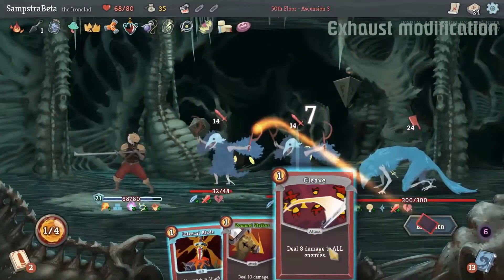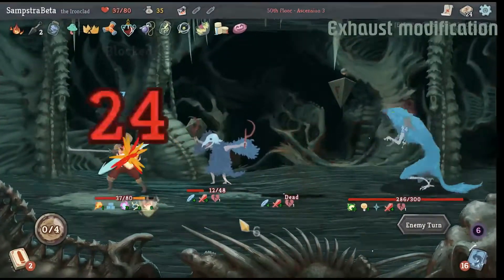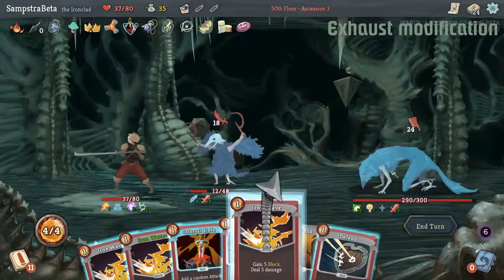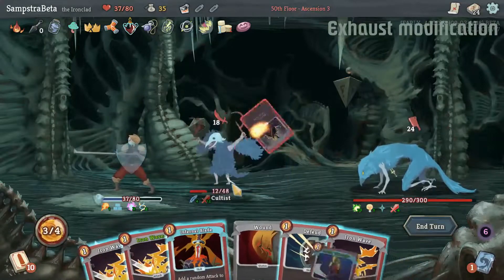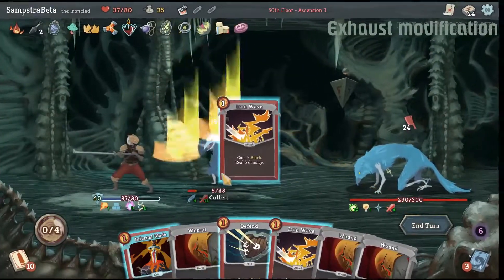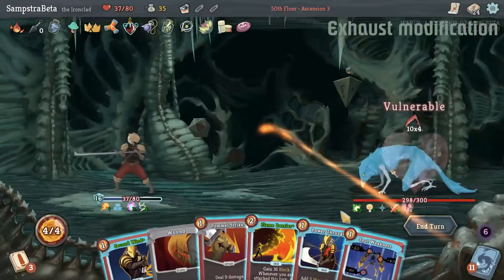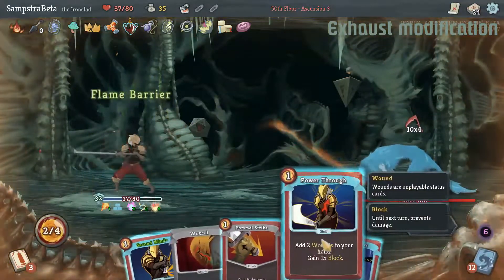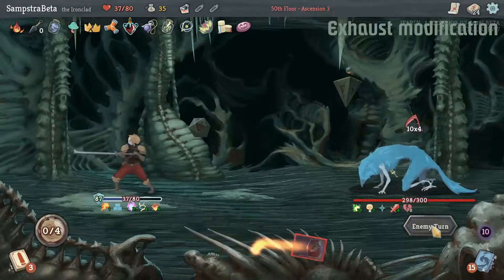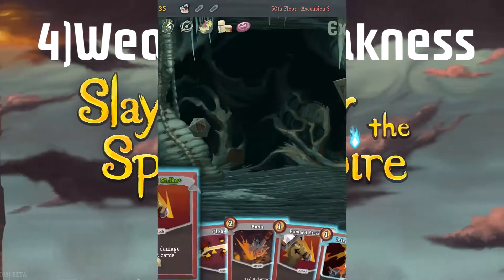If you don't have Second Wind, use other exhausting cards that don't exhaust themselves, since you want to reuse them throughout combat — Fiend Fire is no good but other exhaust cards work great. You can also use the relic Medical Kit to play status cards and exhaust them, letting Feel No Pain trigger. Don't be afraid to take two or three Feel No Pain cards. The relic Charon's Ashes is fantastic with this modification because it deals damage every time you exhaust a card, giving you incredible damage output.